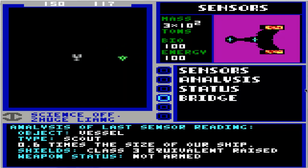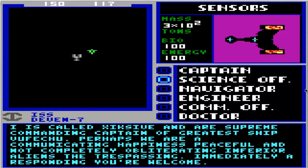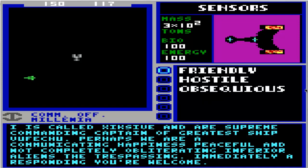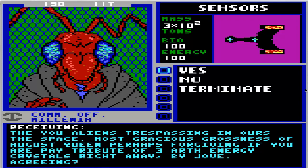I was going to suggest that after we go to Starbase, we talk to the alien race that just showed up. It's called Six Sive, and our supreme commanding captain of greatest ship Vufetru. Perhaps we are communicating happiness, peaceful and not completely obliterating inferior aliens, the trespassing, immediately responding, you're welcome. This is Captain Avatar, the starship Devon 7. We are on a peaceful exploration mission. The you aliens is trespassing in our space. Most gracious grossness of August Queen, perhaps forgiving if you pay a tribute of three Earth energy crystals right away by Jove. Agreeing? Yes.